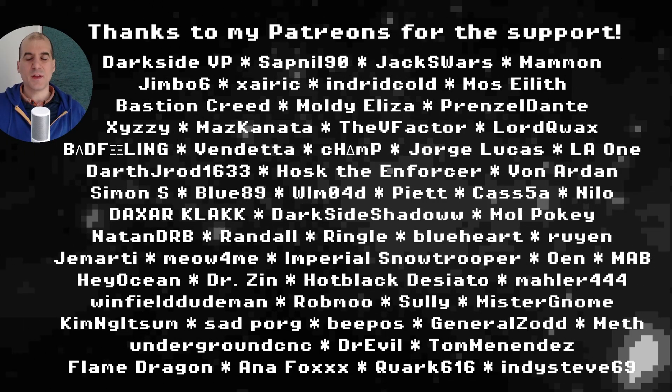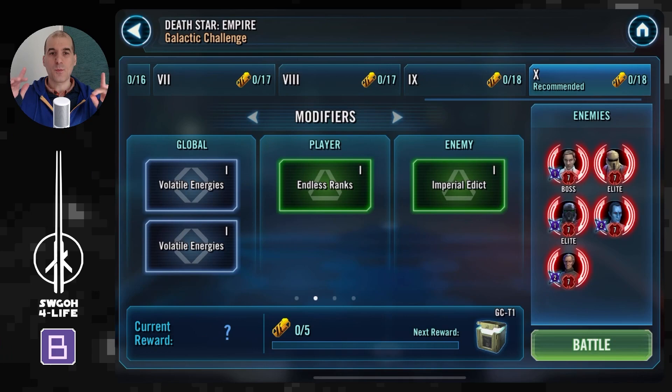Hello there, my fellow holotable heroes, and welcome to another Galactic Challenge video. Hope you had a great week behind you and that you're looking forward to a relaxing weekend ahead. We have a brand new challenge upon us, and this time we are taken to the Death Star where we have to face a squad of Empire and use Imperial Troopers to get max rewards. So it seems like there's a little internal fight going on between the Troopers and the command there on Death Star — we'll settle this once and for all in today's video.